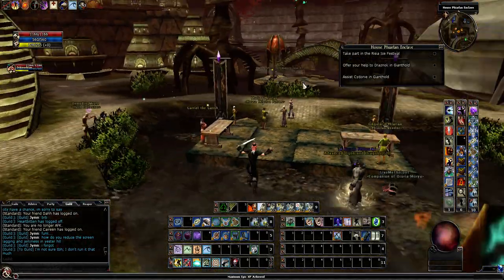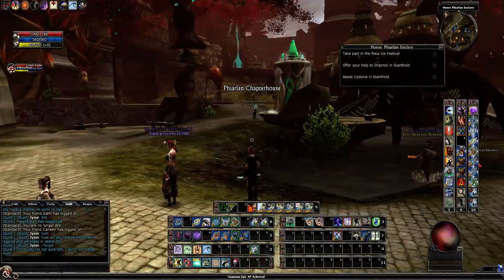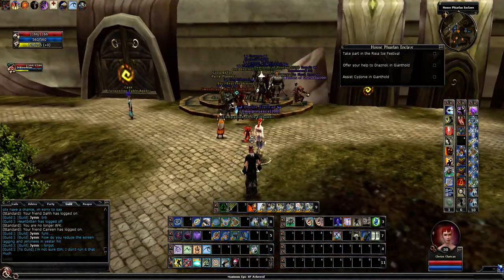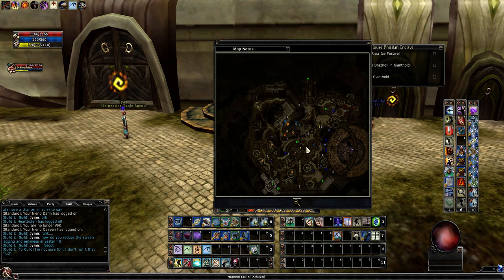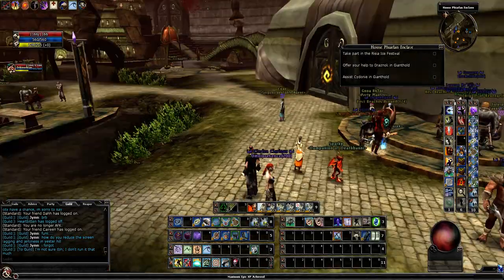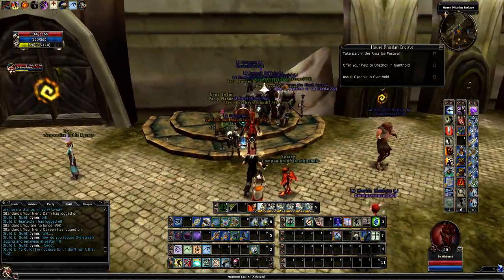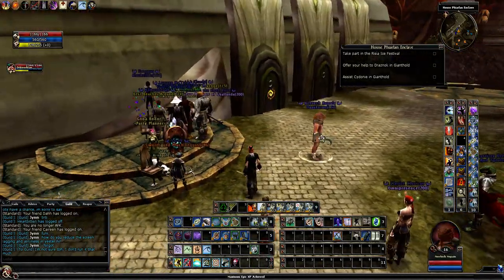Hey guys, Funky Monkey here. The 12th anniversary event just went live this morning. First off, where is it located? It is located in House Vjarlan, right next to Party Crashers. Get off the airship and run to Party Crashers. I'll be going over some of the loot that you can buy with party tokens.